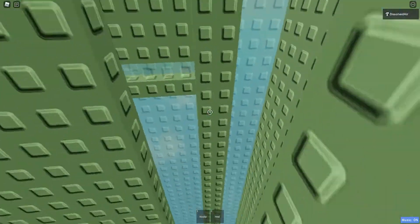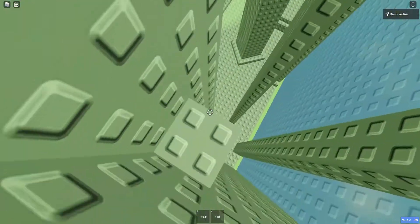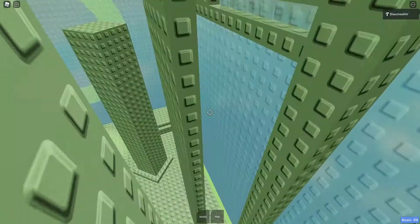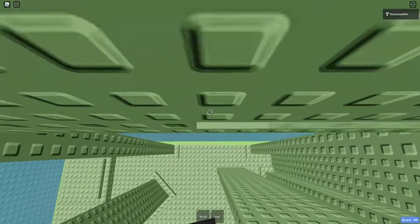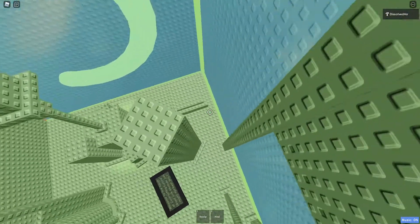This is the first hard part for some people. Basically the way I do it is just jump-flick into the middle of this, then just slide over like that.